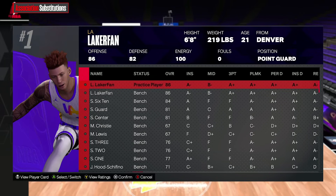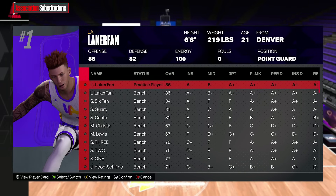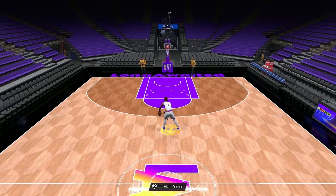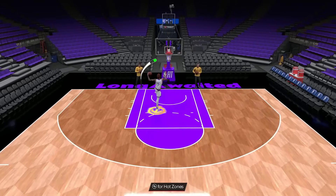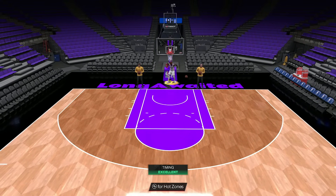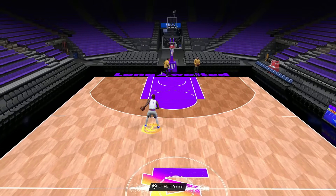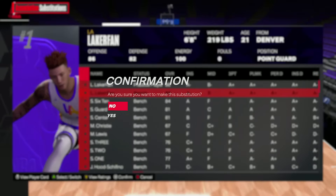We have the same two players. I copied them over — same height, weight, wingspan, same overall, same attributes. Everything is exactly the same, except one has Precision Dunker and the other does not. Let's let you be the judge and assume who has Precision Dunker and who doesn't. Player number one, we're going to go for a meter dunk — pretty small meter. I'm on Hall of Fame difficulty, and I did a different test of this on Pro. It looked the exact same as far as the discrepancy of the dunk meters.